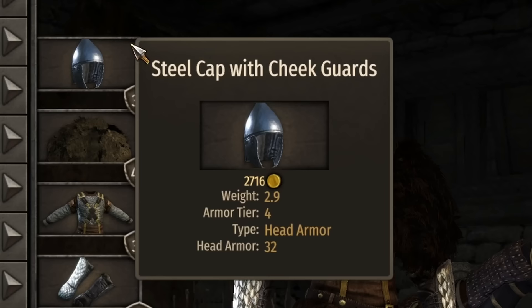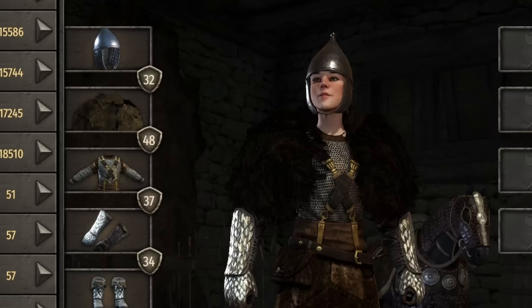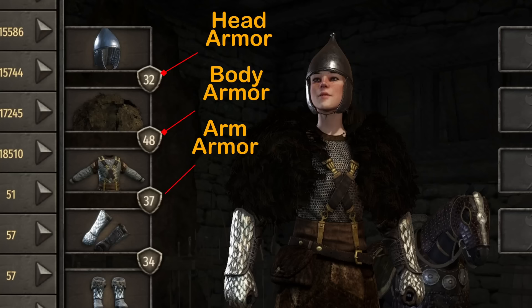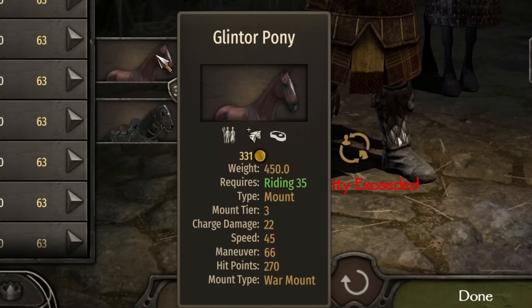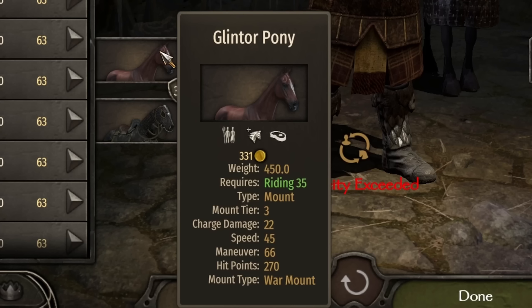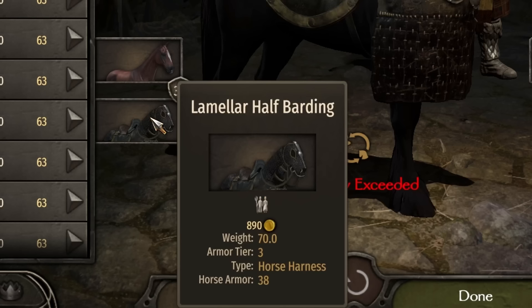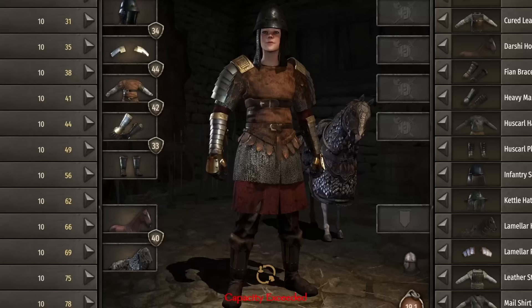If alien abduction is a serious concern, this tinfoil hat armor set is just for you. The Battanian mid-game set includes the steel cap with cheek guards, rough bearskin, ranger male scale warlord pauldrons, and scaled boots. Total: 32 head, 48 body, 37 arm, and 34 leg armor at a weight of 21. The Battanians have both a tier 2 and tier 3 mount — we go with the tier 3 Gluntor Pony, which has 22 charge damage, 45 speed, 66 maneuver, and a staggering 270 hit points. These things are tanks. Damage testing: 41 to the head, 19 arms, 16 legs, and 15 chest.